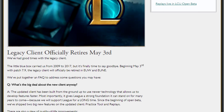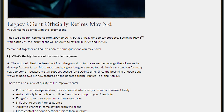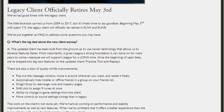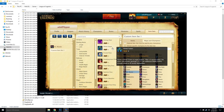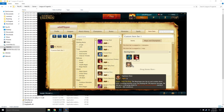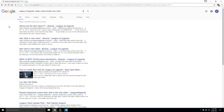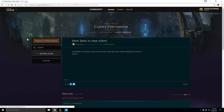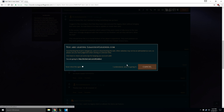Riot recently announced that they are moving away from the legacy client and that the new client will become the only launcher after the 3rd of May. In their post they said they are working on item sets in the new client, however for now the new client doesn't have an option to create custom champion builds or item sets, which the legacy client did have. So because of this I did some research and found an easy way to create item sets without using the client at all.